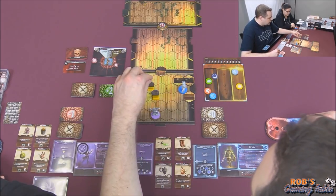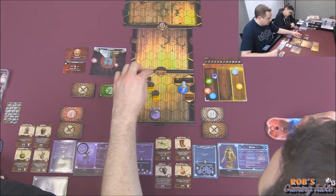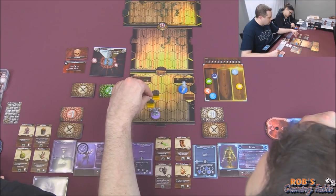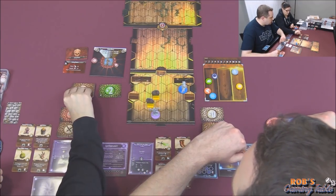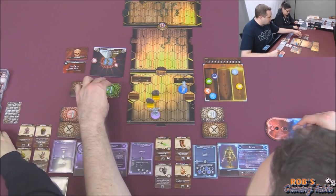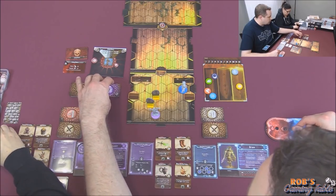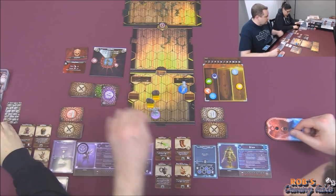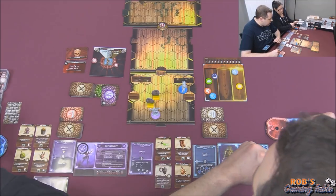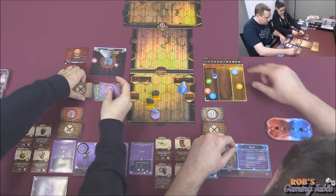Then this guy — range three — he moves three. He is going to hit you for one. Then two again, and one again — actually two, two. And we gotta shuffle their deck. Elite living bones are tough. That gets shuffled, and these go to waning.